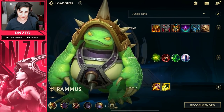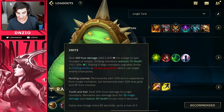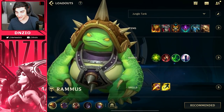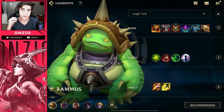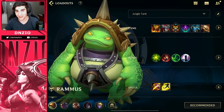For summoner spells obviously run Smite and Flash. If for some reason you want to play Rammus in the top lane or mid lane, I'd go Ignite or even Barrier. But yeah, that is the Rammus guide — thank you guys so much for tuning in, make sure to like and subscribe if you want to see more videos like this. I'll catch you guys in the next one, peace.